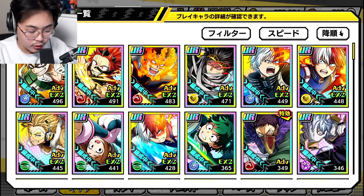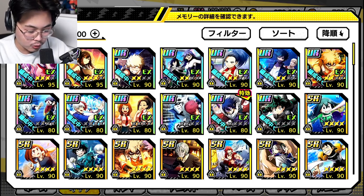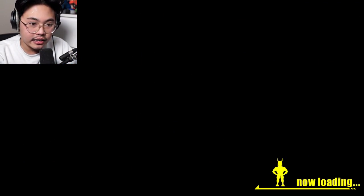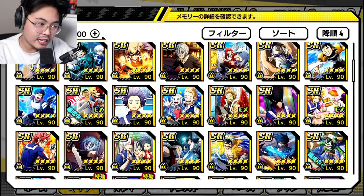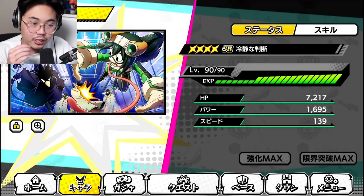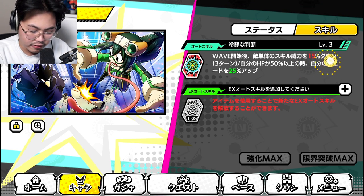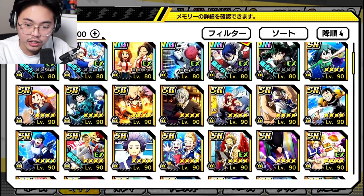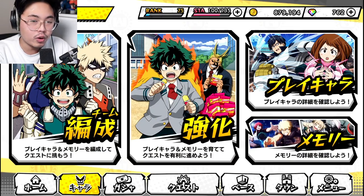You can get speed in other ways as well — through your memories, you can get extra speed. There's the Toga memory, which gives decent speed as long as you have a female on the team. The Momo and Todoroki memory gives speed to green units, and there are SR memories that give some speed as well. I'm using the Froppy memory, which is a good memory — it gives a 25% speed increase and also lowers the enemy's skill by 15%, which is really nice.